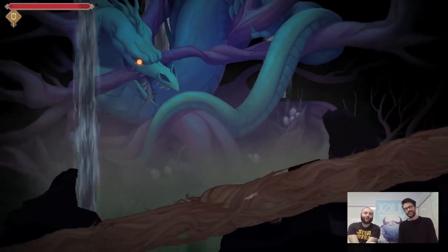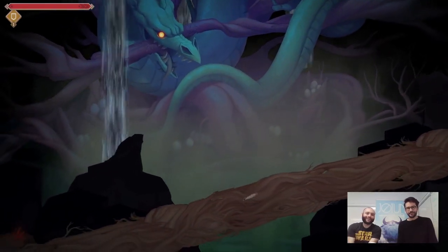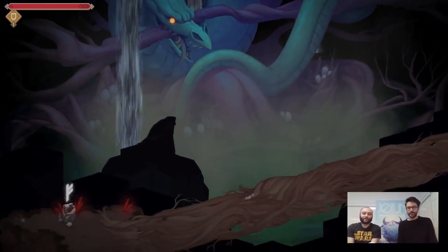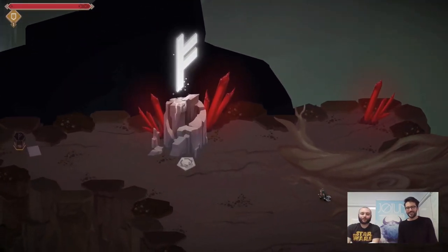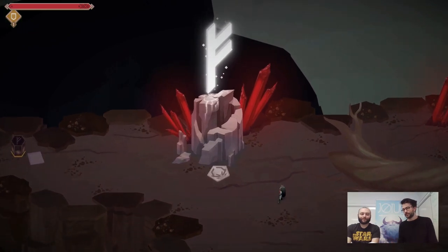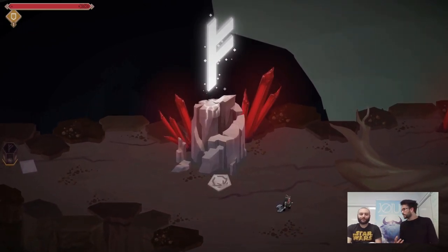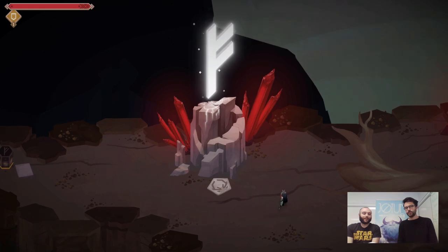For you guys that are fans of Norse mythology — this is Nidhogg, the big dragon. He lives in the pit of Helgelmir, and he gnaws away at Yggdrasil's roots. That's what causes the earthquakes and the falling rocks and everything. We're trying to integrate the myths directly into the level design and make sure that you're playing through the myths — not just reading about them, but really integrating those into the gameplay. That's really important for us.